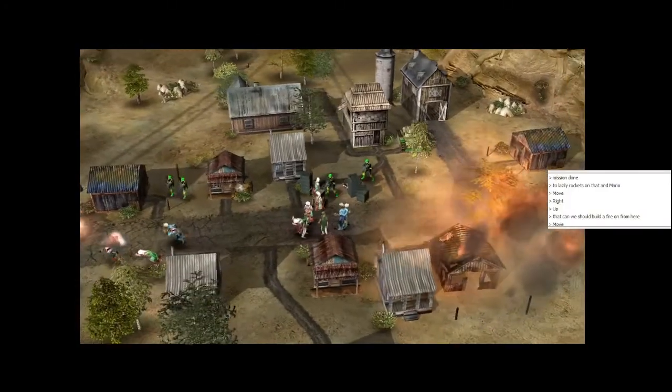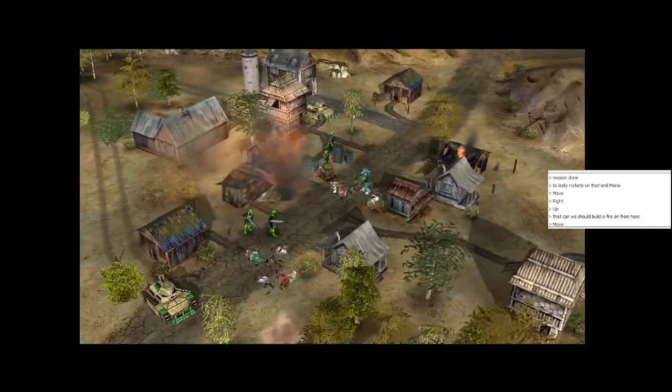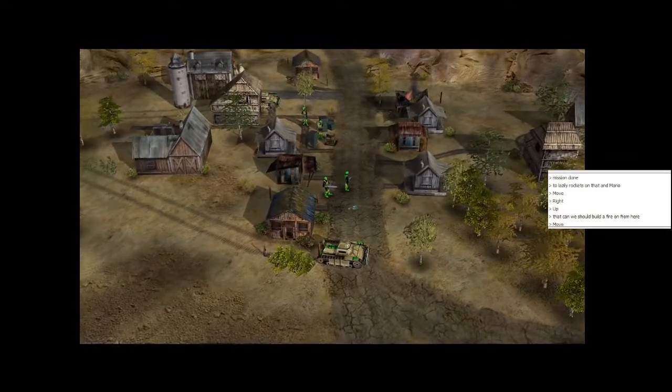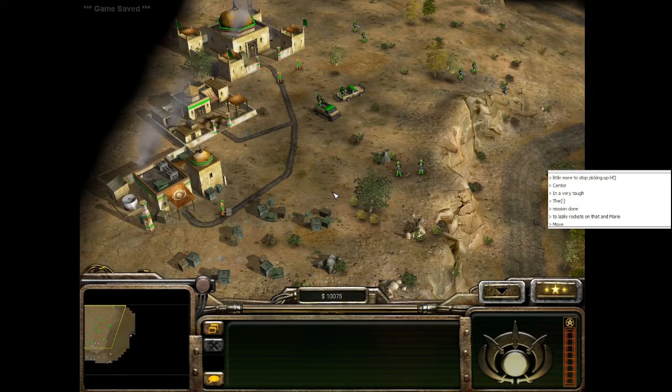Mission 2 requires you to steal UN foreign aid supplies. The objective is fairly straightforward — the game says you have to steal 40,000 in funds, but the only thing the game cares about is if you have 40,000 in the bank. This is actually a cool concept for a mission, since you have to balance how much you spend on an army versus how much you have to save. Unfortunately, the mission itself can be a bit dull at times.